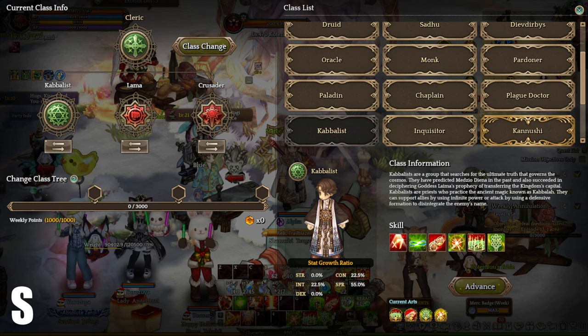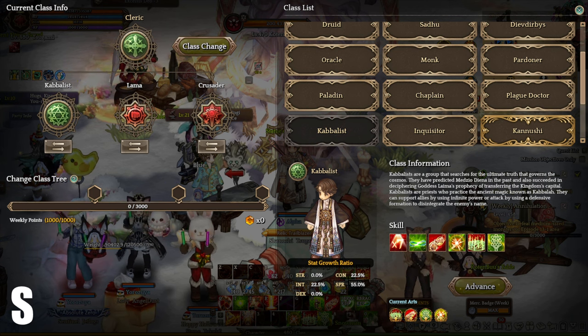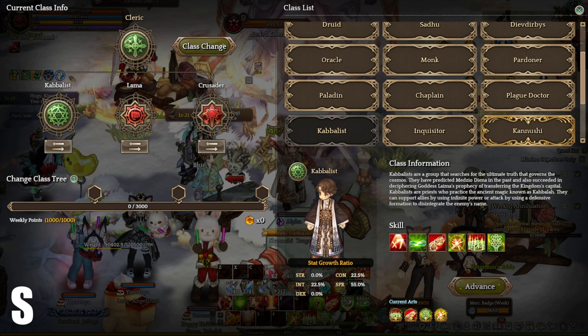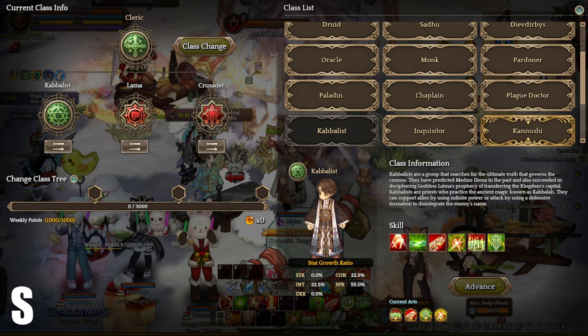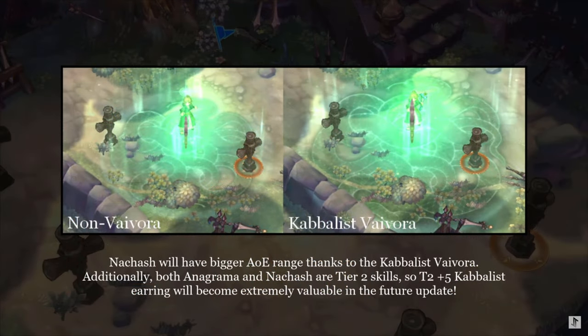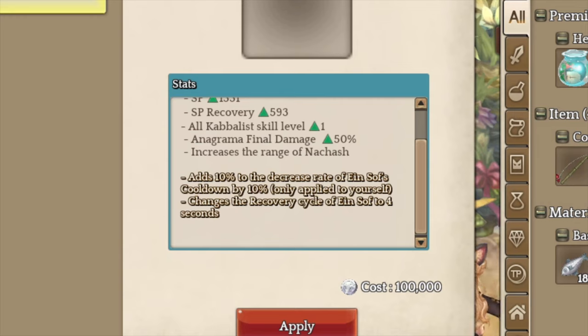Next up, we have Kabalist, S tier. Kabalist is a natural HP regeneration healer, far from any circle support you have ever seen. The majority of Kabalist healing is purely based on its HP regeneration status and it's extremely effective with players who want to maximize their DPS under the Guardian Saint Fate attributes. Kabalist Wyvora increases the range of the cost by a little bit and Anagama final damage by 50%. At level 4, it's way better — your catcher gets a 10% cooldown reduction and it also reduces the unstopped healing interval by 1 second. Basically, your catcher gets a total of 50% cooldown reduction and receives healing every 4 seconds. The 15% cooldown reduction is extremely good with high cooldown S tier classes like Lama, Sadhu, and Monk.